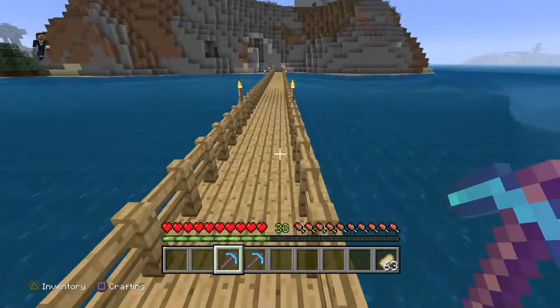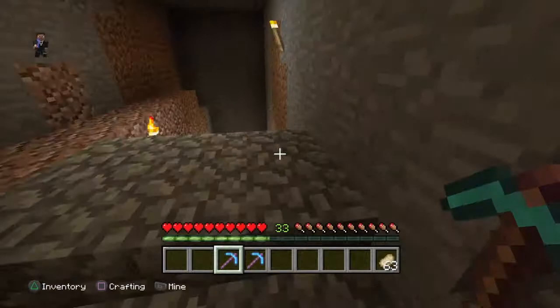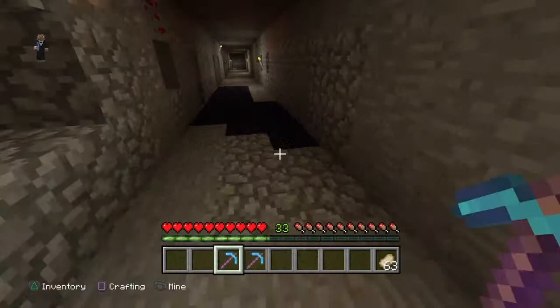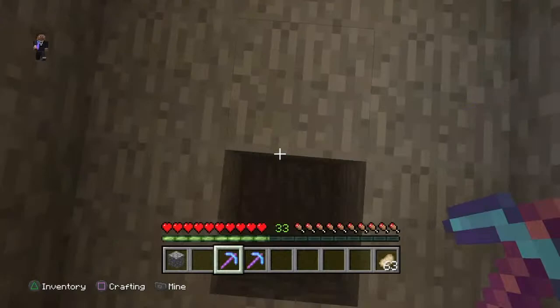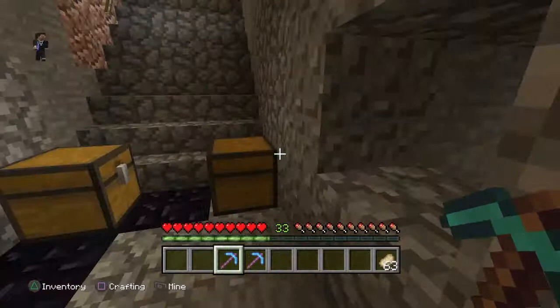The level that diamonds spawn in Minecraft is level 12. If you have a map open, you're going to find the letter Y — next to it there's a number. You need to go to Y 12. For example, I am at Y 14 right now. Each block is one level, so you go down like that.